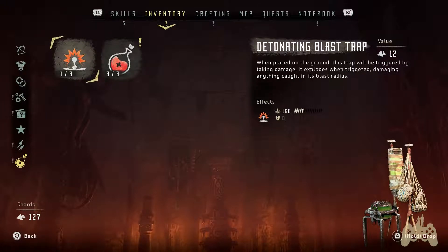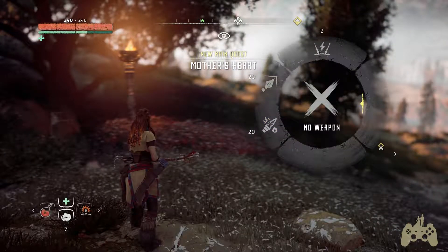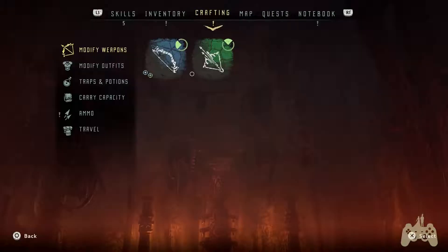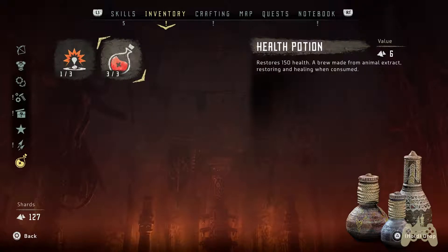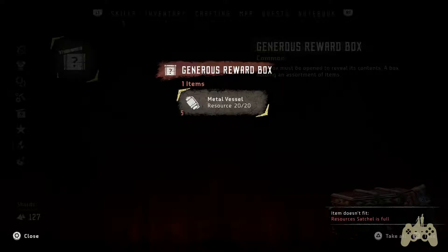So what do I do with these potions? When placed on the ground, this trap will be triggered by taking damage — it explodes when triggered, damaging anything caught in the blast radius. So can I equip these things on my little wheel here? Oh okay, so they're down there on the d-pad. Let's have a look again — familiarize myself with that. So this is the detonation blast: place on the ground, triggered by taking damage, explodes damaging anything in the blast radius. Kind of like a claymore — that's what we'll call it.